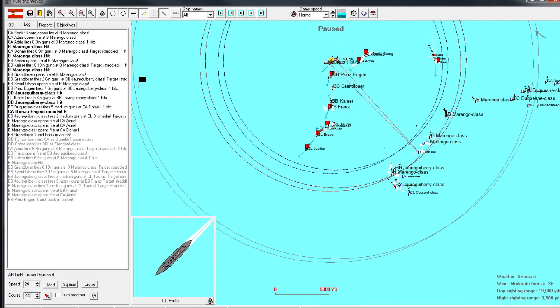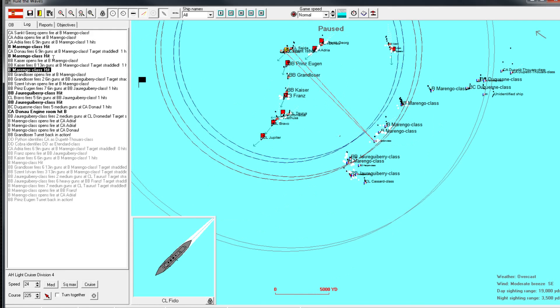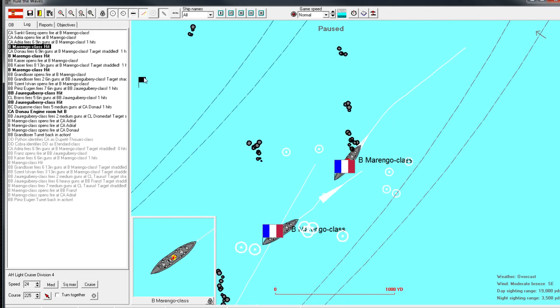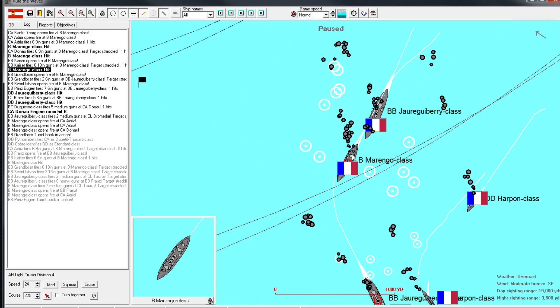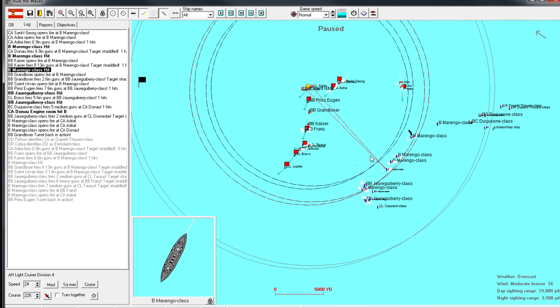Where is the Ishtvan going? More hits on the Marengo - different Marengos. One here with heavy damage now because of the 6-inch contributions, very good. It looks like all the different Marengos were hit, which is good - we do need those to do something eventually.